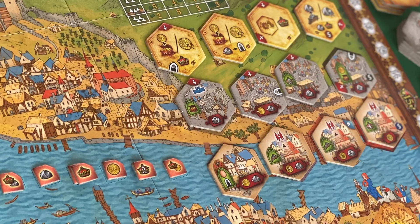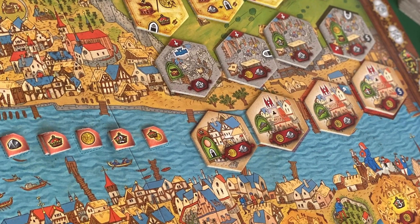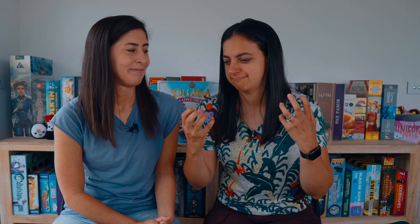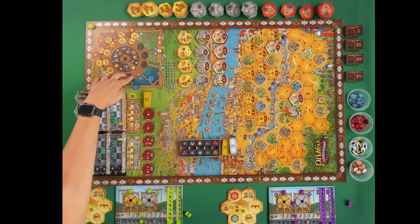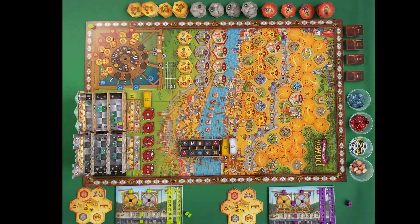Let's talk about theme integration. I enjoy the theme and absolutely love the artwork — the design and components are really high quality. Everything, even the player board and the way the wheels move, just feels really nice and robust. The main wheel has a mechanism where at the end of each round a cube gets locked in place — it falls down a little hole and that signals you to move the round tracker forward. That's quite fun mechanically.